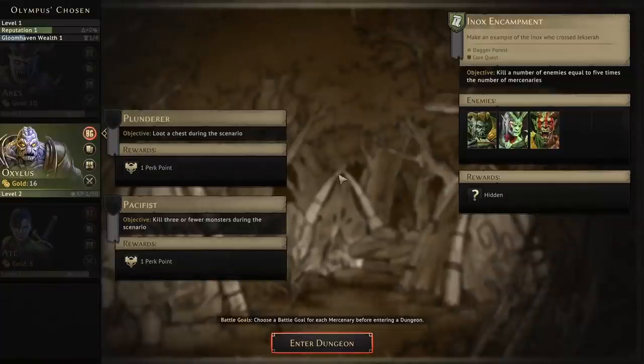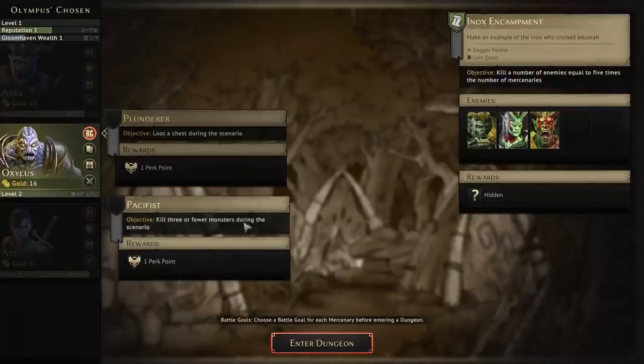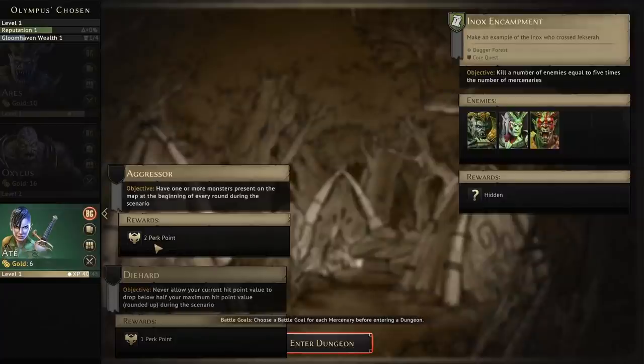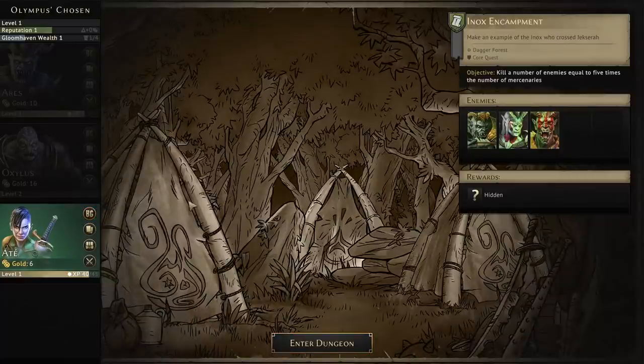For Oxalus: Plunder — loot a chest, since there will be one — or kill three or fewer monsters. Because we've taken Sadist, Pacifist might be a good one to go for and we can leave the looting to whoever gets there. Finally, Ate: Aggressor — have one or more monsters present — or Die Hard, never allow current hit points to drop below half. Let's go Die Hard — this gives two perk points and I can force that to work.